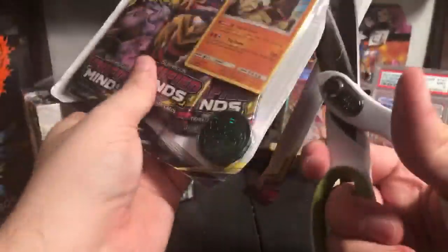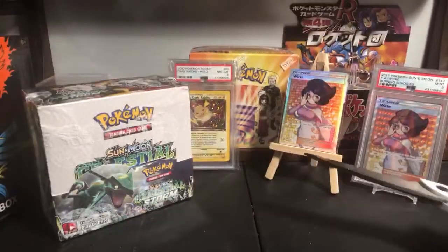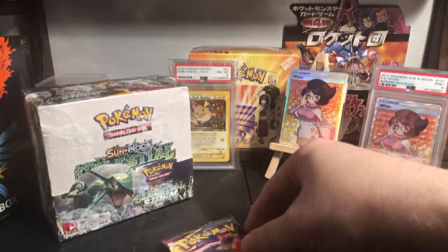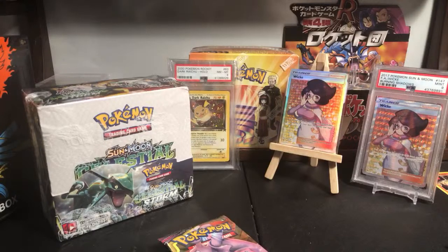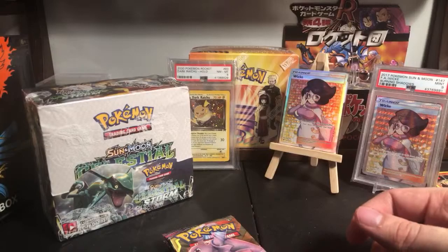Let's get these cut open - grab those. There's a little code card and a little promo rare. I think I might start an individual stack for the promo rares. There's also this goofy little coin - toss this trash to the side. Little Rallet coin, put that over there.